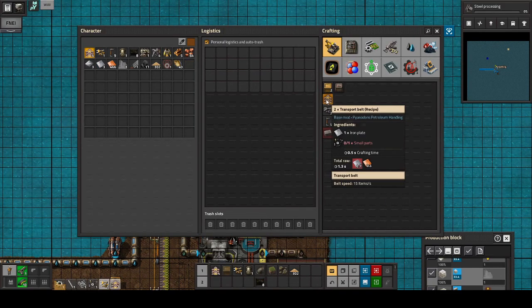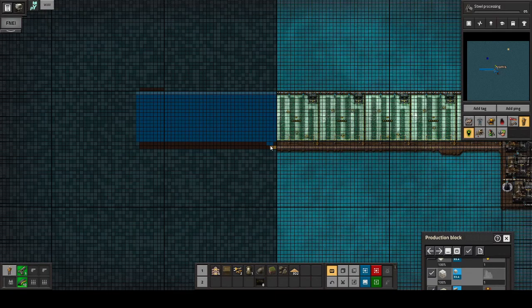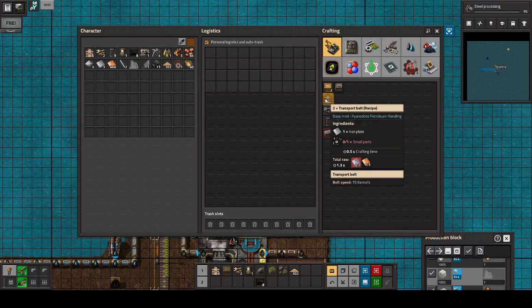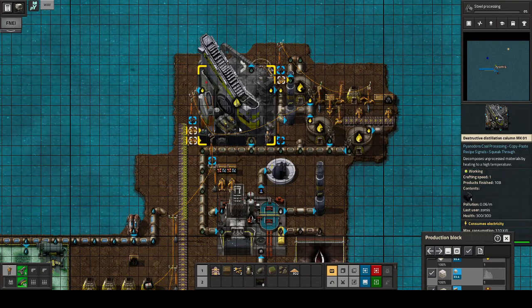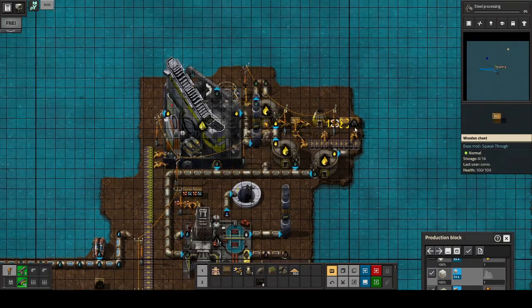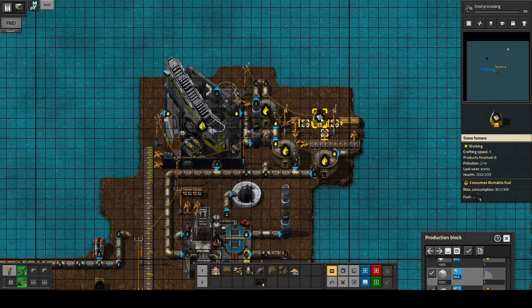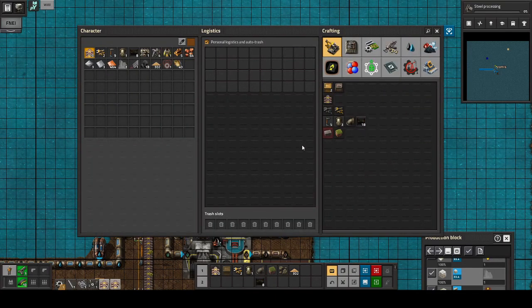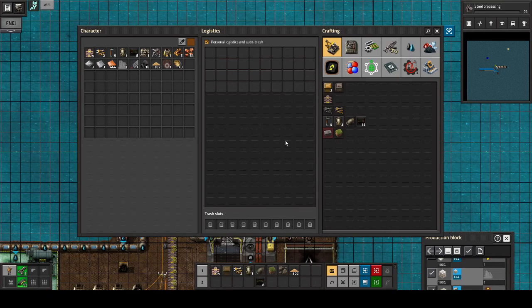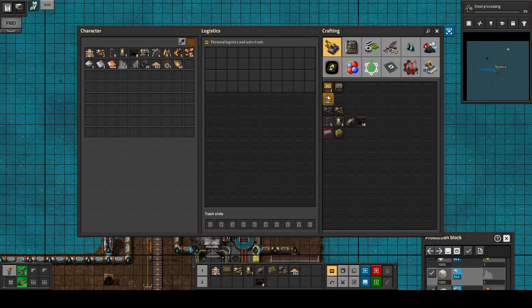I need two of those and around 26 transport belts I think. There we go — they are at least using up that seaweed. Some more coke — and iron! This should be enough belts for one of those machines, but it's kind of annoying running back and forth, so I will just wait until I have enough belts for the other one as well. One batch of iron might not be enough.